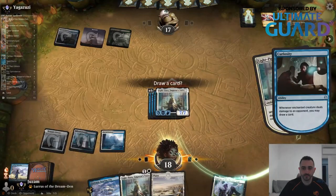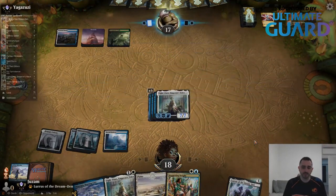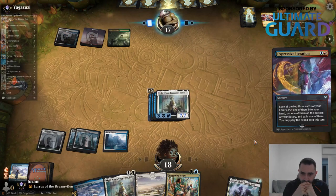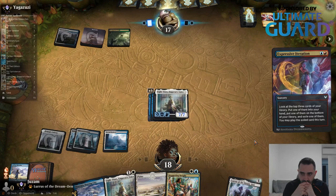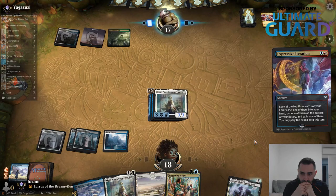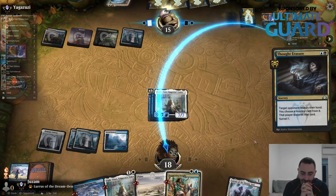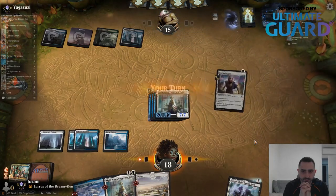Draw two cards — let's go. I'll keep Staggering Insight in hand just in case they have a way to deal with this. They could certainly have a fairy or find Vanishingverse. They used an untapped land — that's much better than Vanishingverse. They can get rid of my Staggering Insight, which is not a huge deal. I'll get a Lurrus back in my hand and prepare for a Wrath effect on their next turn. Attack for seven, get some new cards.